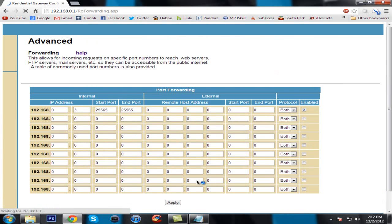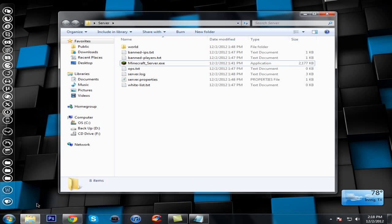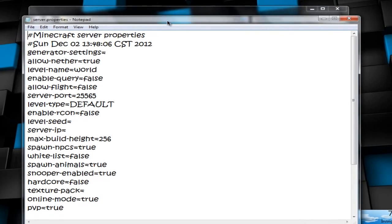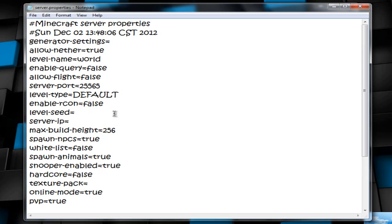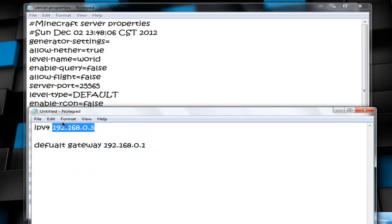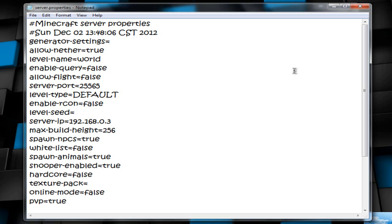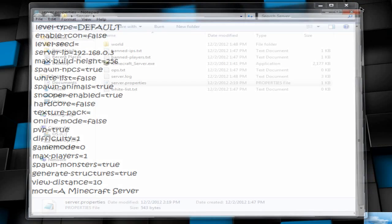Now open your server folder and open the file called 'server.properties' with Notepad. In that file, look for the line that says 'server-ip' and paste your full IPv4 address there — make sure there are no spaces. You can tweak other settings if you like, but don't change too much or you may break your server. When done, go to File and Save, then close Notepad.